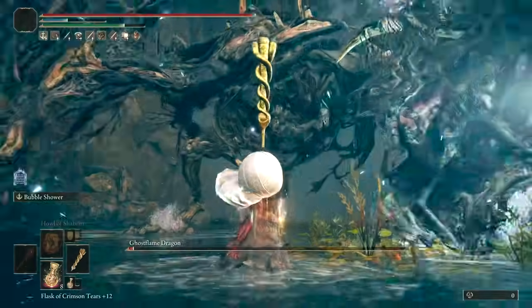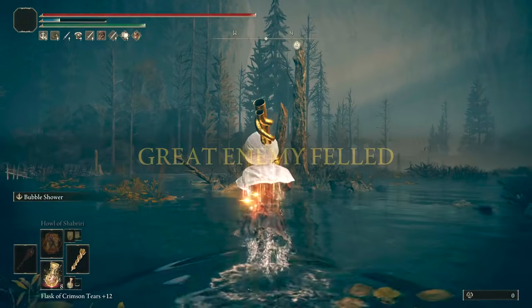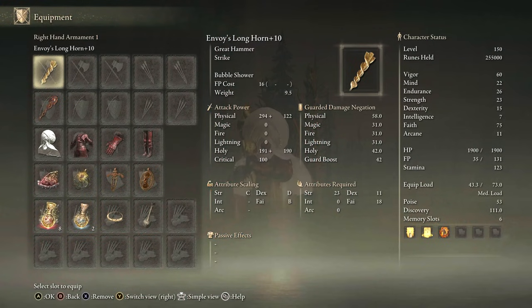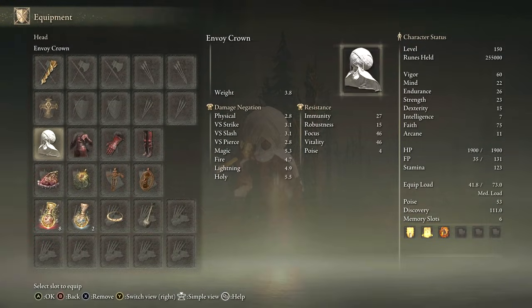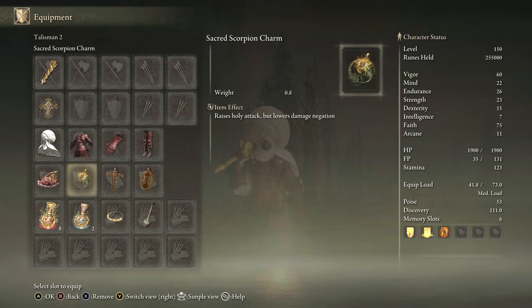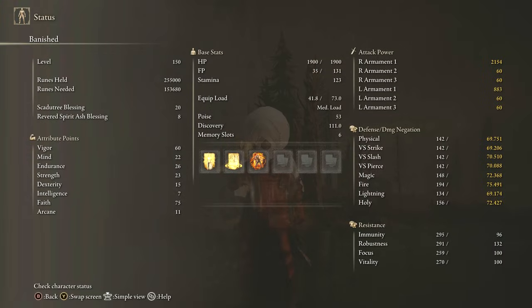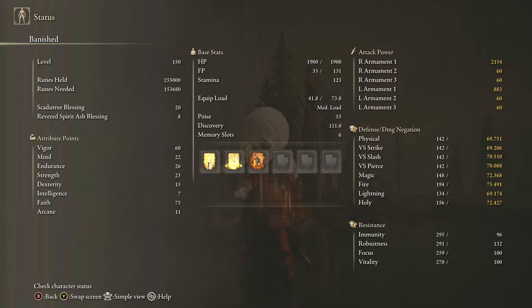It is absolutely still good, doing massive holy damage at a reasonable FP cost. For this build, you'll want to level up Faith first, as the Ash scales entirely with Faith. Level Strength second, as that'll be the physical damage on the weapon. We have the Envoy's Longhorn plus 10, any seal — the Urtree seal would be fitting. We have the Envoy's Crown on Rakshasa set, Shard of Alexander, Sacred Scorpion Charm, Ritual Swords Talisman, Ritual Shield Talisman, and the Holy and Faith tiers. Stats: 60 Vigor, 22 Mind, 26 Endurance, 23 Strength, 15 Dexterity, 75 Faith with the Faith tier. Buffs: Golden Vow for 15% more attack and defense, Blessings of the Urtree for extra HP, and Halaghaburi for 40% more damage.